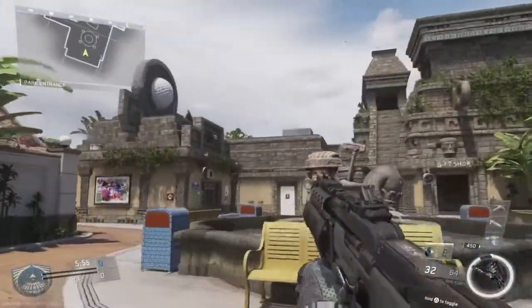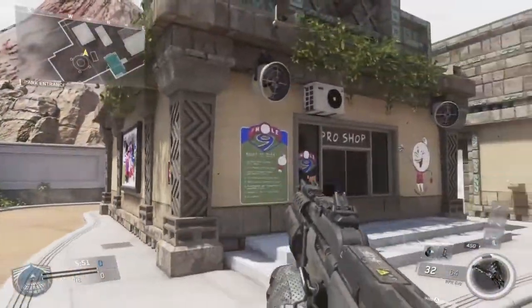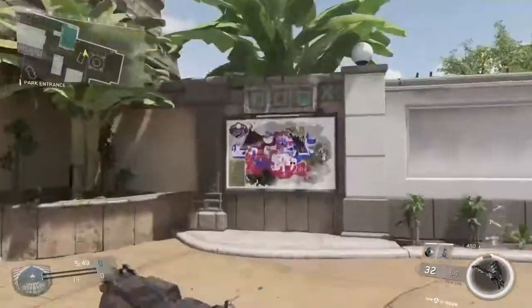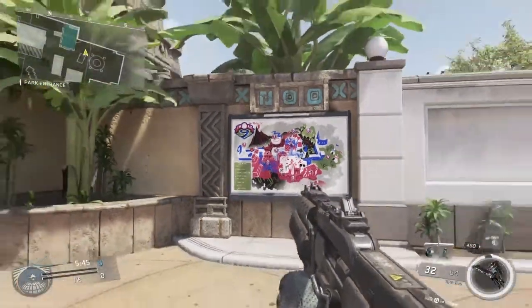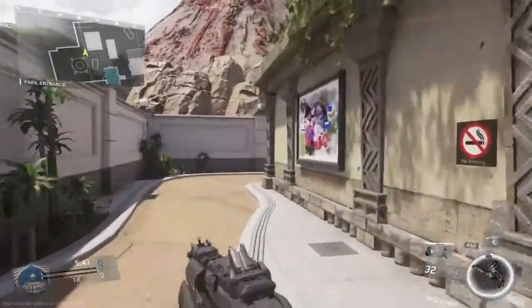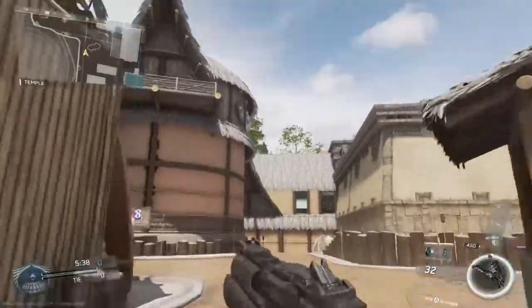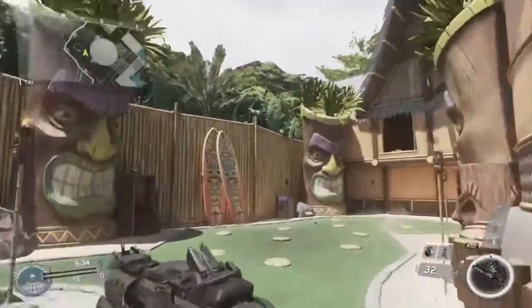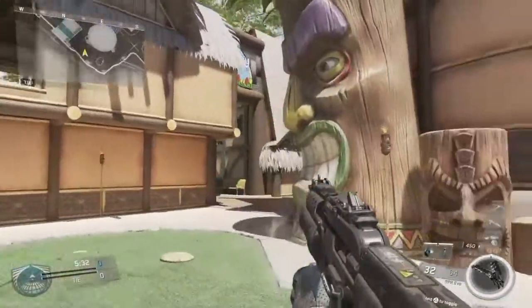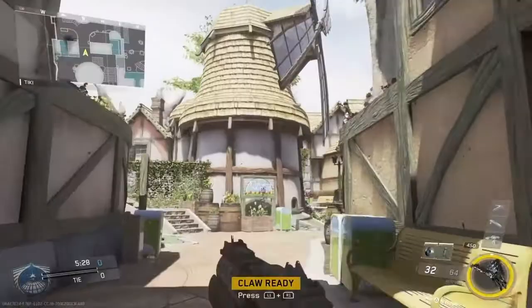Hello everyone, it's Antifazuki here with another Infinite Warfare video. Today I'm covering the new DLC map pack that has just launched for Infinite Warfare called Absolution. This is the third DLC release for the game and comes with four maps called Thor, Ember, Permafrost, Bermuda, and a zombie map that takes place in the 1950s on a beach. This review will cover the four multiplayer maps only, along with my initial impressions of them.